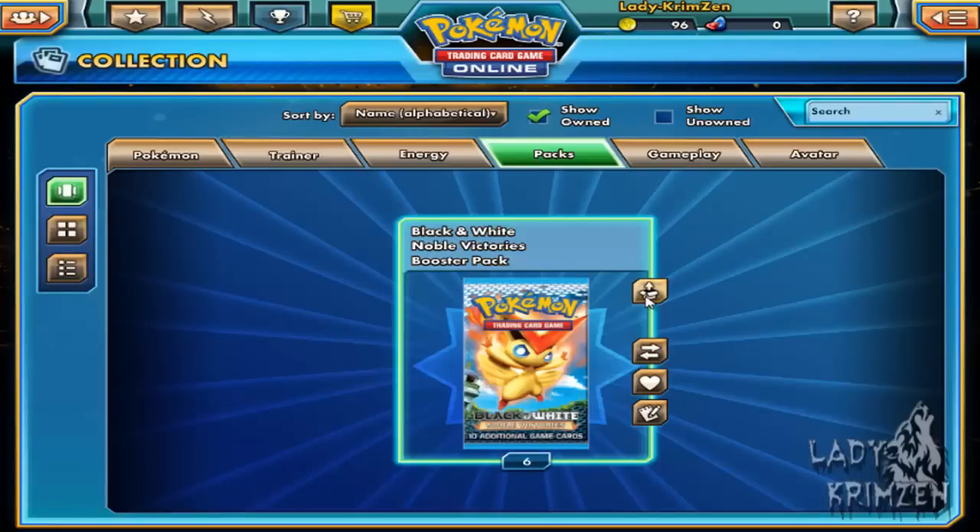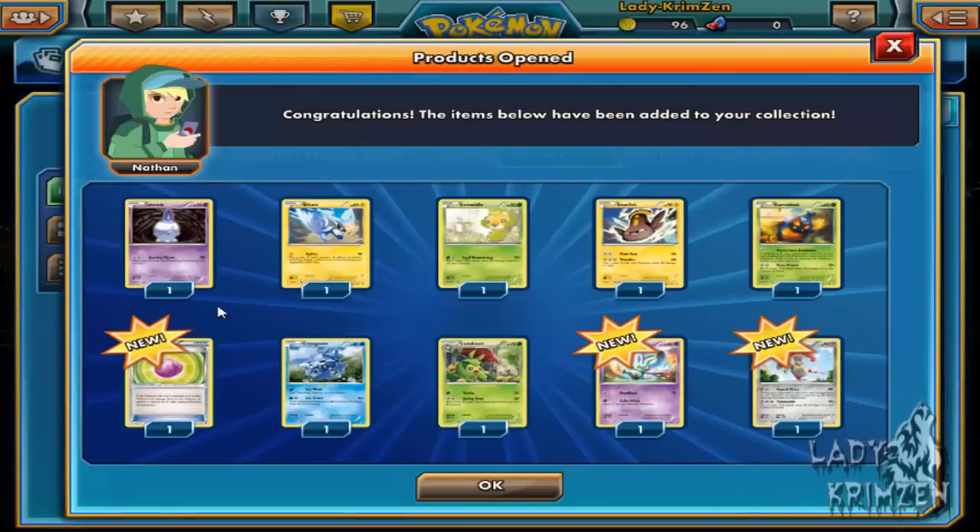Six left — come on, we're gonna get lucky! In this one: Litwick, Blitzle, Swadloon, Stunfisk, Karrablast, Eviolite, Cryogonal, Swadloon, reverse holo Elegoom, and a holo — sorry, big mind blank on the name, I'll come back to it when I'm looking at you.